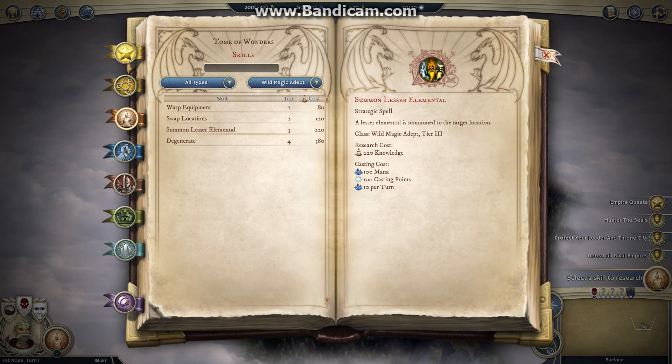Lesser Elemental — this is my favorite spell. A lesser elemental is summoned to the target location. If you've seen the German preview of Golden Realms, you will have noticed some of the lesser elementals shown there. The key thing to remember is that lesser elementals can evolve: when they reach gold medal, they become the full adult elemental — the complete version.